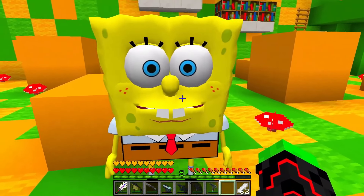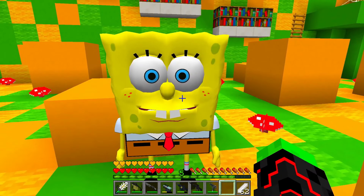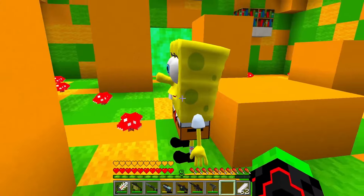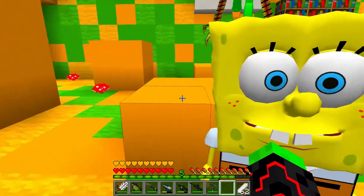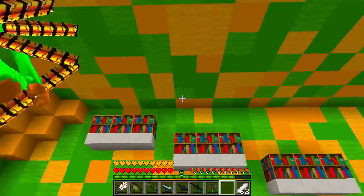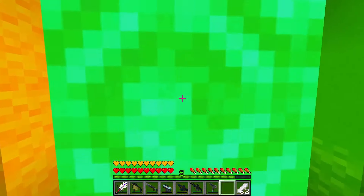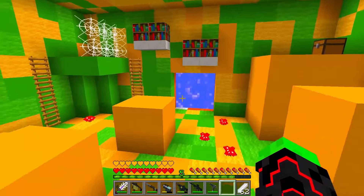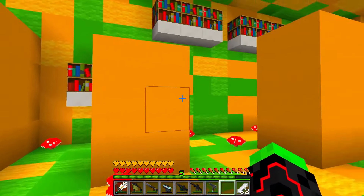He stole SpongeBob. Get back here. Cancel for burgers. SpongeBob is more expensive. I give you a burger and you give me SpongeBob. Come on, come on. I couldn't get enough burgers. Well, that's all there was — I don't have any more. Get out of here and don't come back. SpongeBob, the most important thing is that I saved you. I can't get it so little bit, but you'll eat here. He stole SpongeBob again — he ran off. I hope we get him back someday. Let's move on and see if we can save SpongeBob.